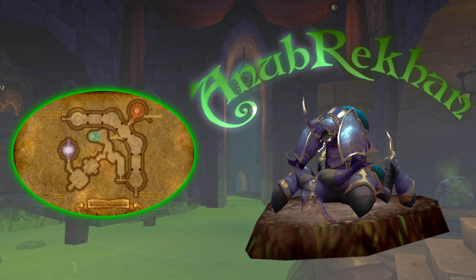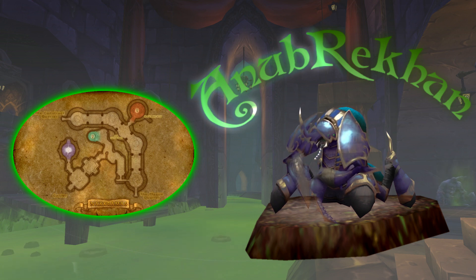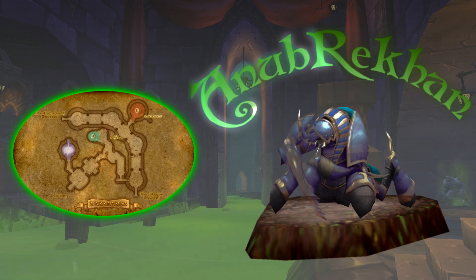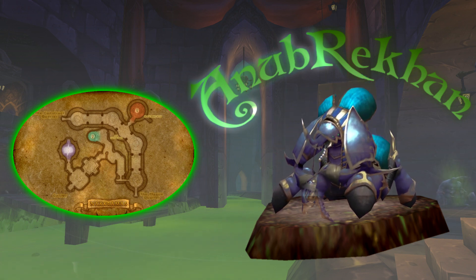Starting out in Naxx, most guilds are going to want to down the spider wing first. It is traditionally dubbed the easiest of the four wings in Naxx. Looking at the map of Naxxramas, you'll see that Anub'Rekhan is only a short distance from the entrance and the first boss you'll encounter within the spider wing.